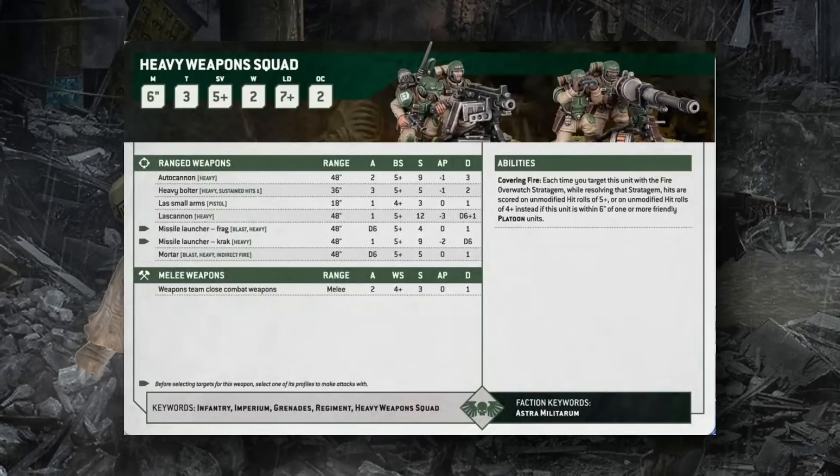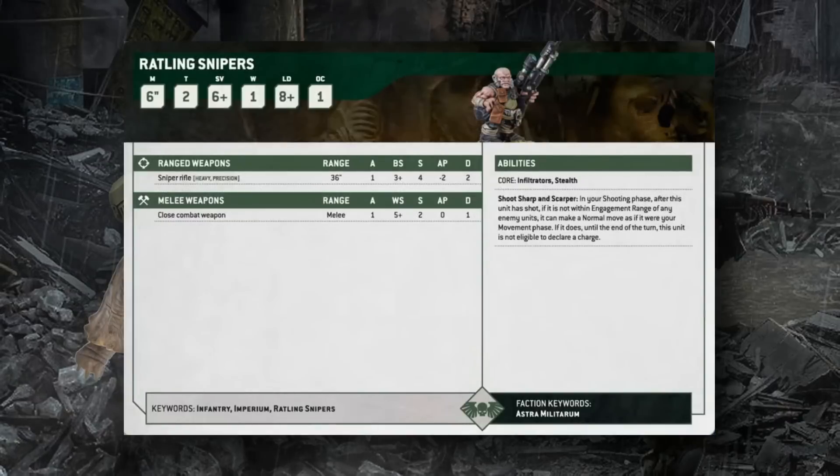Heavy Weapon Squads are essentially two-wound Guardsman profiles with OC 2. Many of their weapons hit on 5s, relying on the Heavy ability to get back to hitting on 4s. However, they have Covering Fire — overwatch attacks hit on a 5+ (or 4+ within 6 inches of friendly platoon units), making them potentially more effective firing overwatch than shooting normally. This gives them an important role keeping enemies off your advancing platoon units.